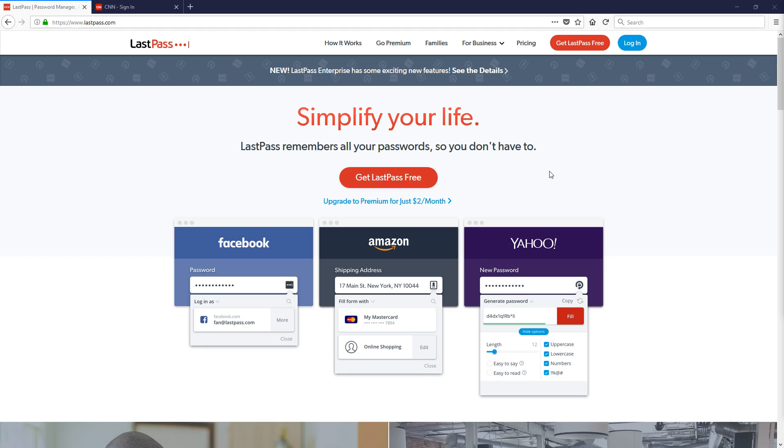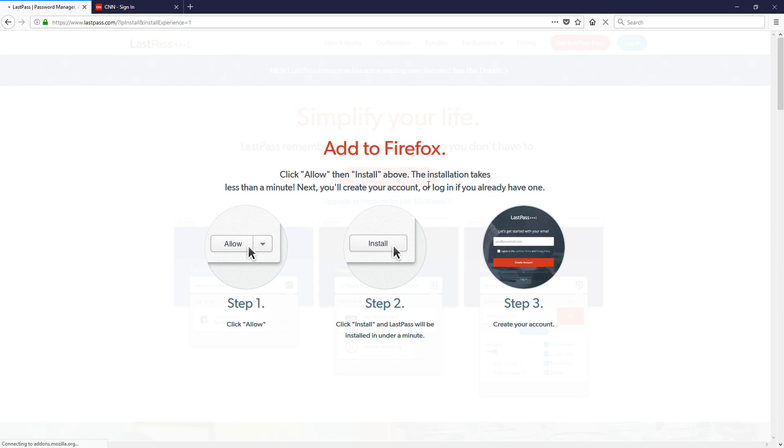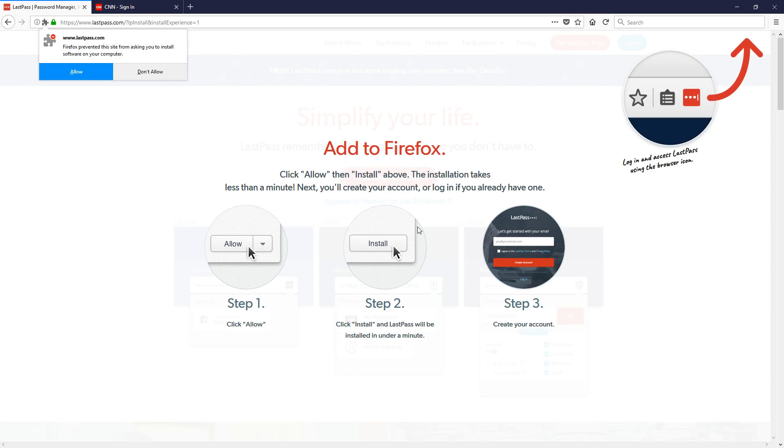If you'd like LastPass, what you need to do is go to LastPass.com and you will get this website. Click 'Get LastPass Free' and if you haven't got the plugin installed, this is what you'll see — it will come up asking LastPass wants to install a plugin. Hit allow.